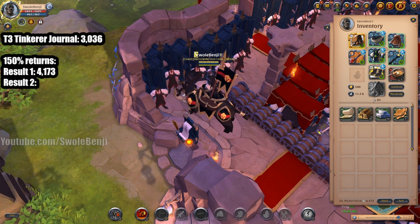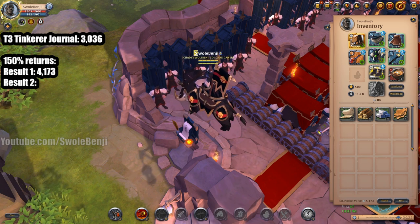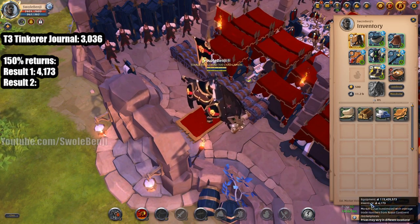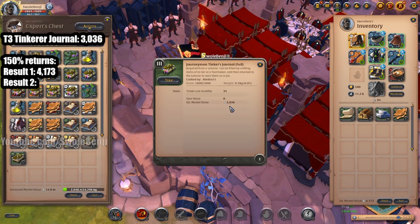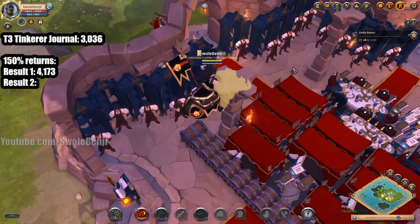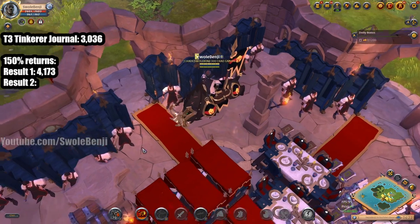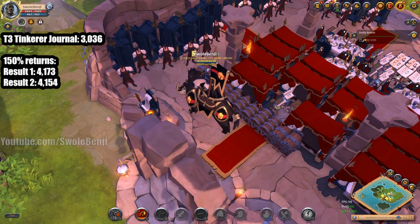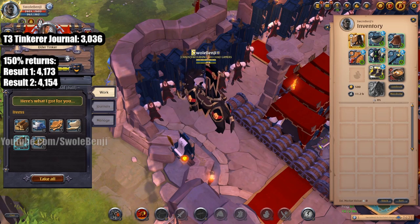Now I'm going to go through each tier and show you how much the journal is worth and the returns I got on my two tests. This is a tier 3 — it gave me back 4,173 in materials, and the journal is 3,036 estimated market value. Instead of running to each one, I'm just going to put it up on the screen to make this faster. Tier 3's results are pretty much the same.